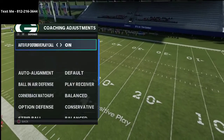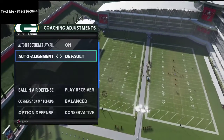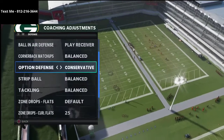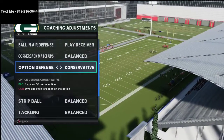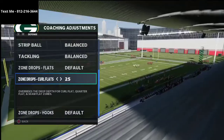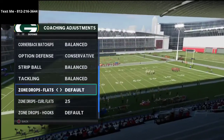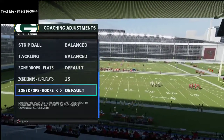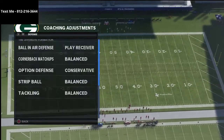First and foremost, if we go through our coaching adjustments, I want to break down a few things. Auto flip is on. Auto alignment to default. Ball and receiver to play receiver. Option defense on conservative — really important, especially for Seattle because Seattle has a really good read option. The curl flats on 25. When I run this defense, this is what I do. You could put these at 5 if you wanted to.